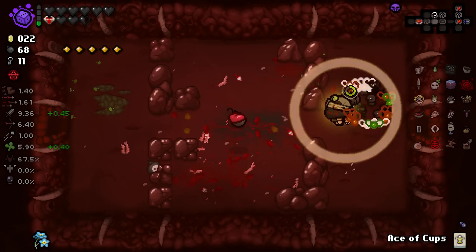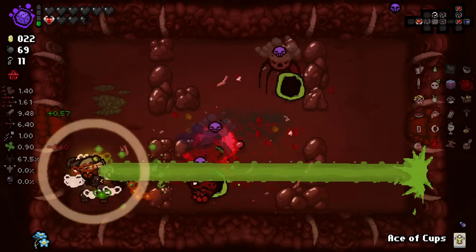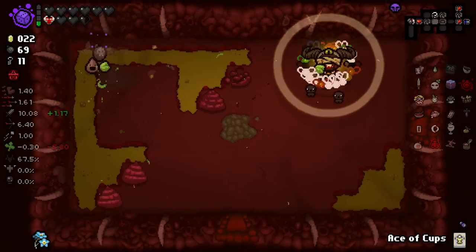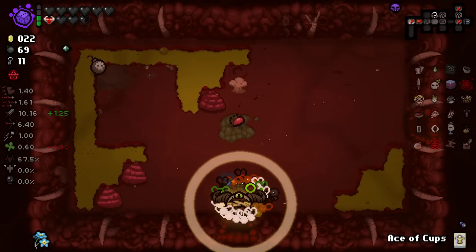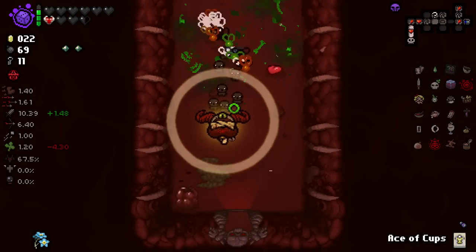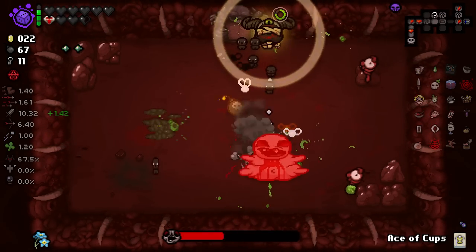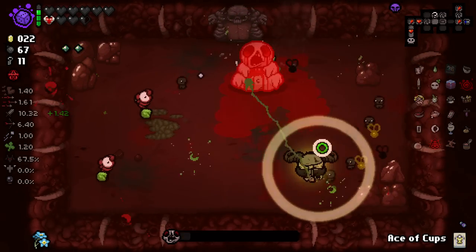Some enemies are just dying instantly upon the room starting. Got a trinket out of that bad boy. Oh my God — you're spawning as champions and you're killing your own brethren. You're just silly. It looks like we're not using the Tower card this floor unfortunately. To be fair, we're killing him super quick — I was going to say we're in a bad position to fight this guy, but we're really not. He's dying very, very fast.